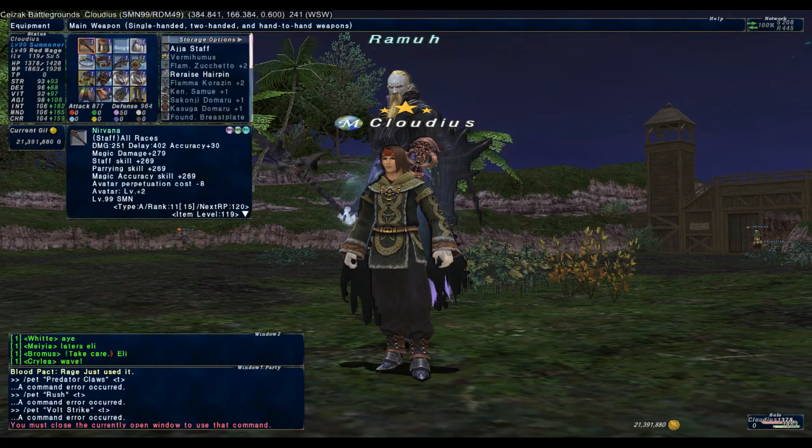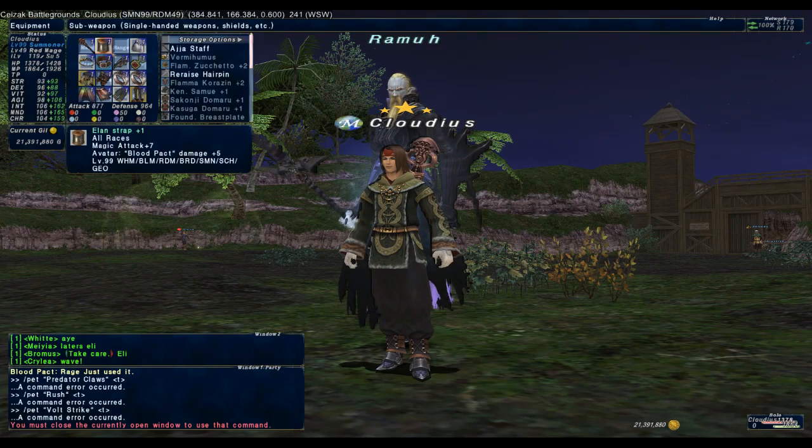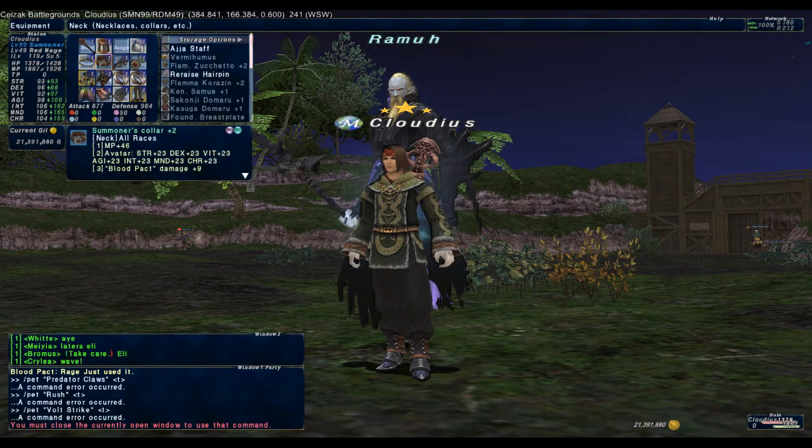Now here comes the fun part — blood pact damage. We'll first start with the physical set. You'll want a mix of pet accuracy, pet attack, and lots of blood pact damage plus gear.